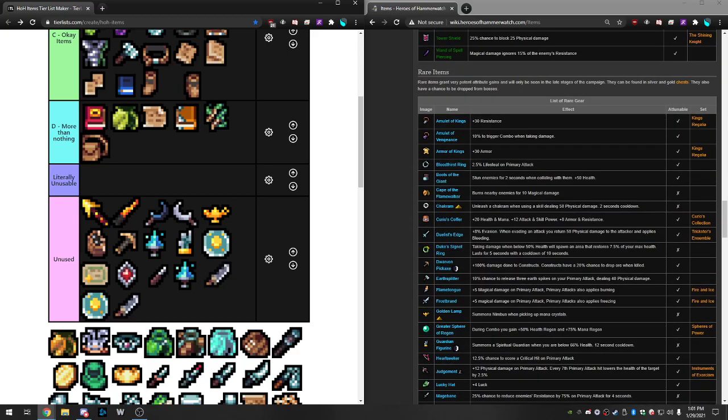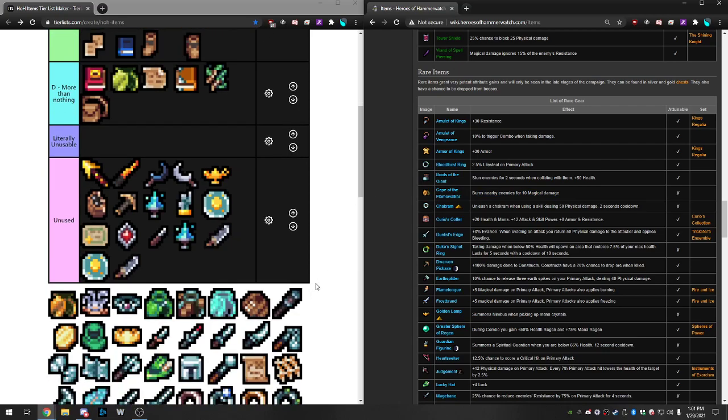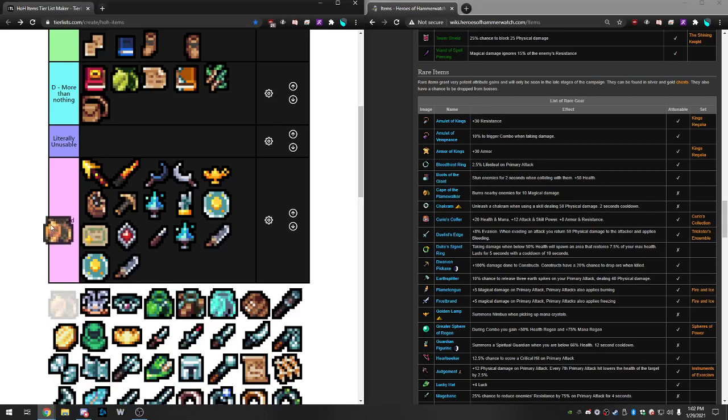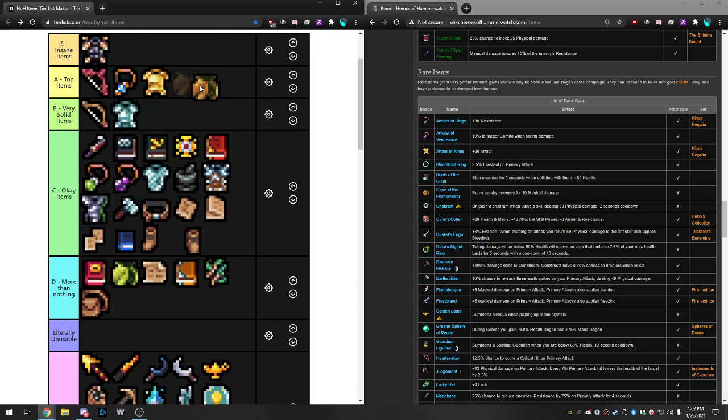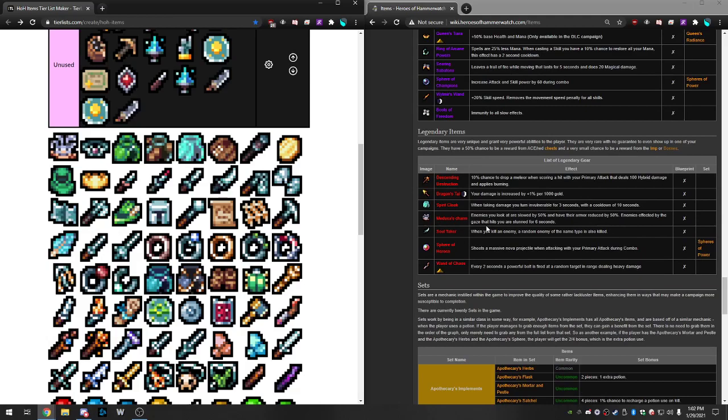Cape of the Flamewalker burns enemies for 10 magic damage and it's not attunable. It also makes everything around you burning, which activates the Darien statue. You can scale it with percent damage, penetration, skill power, and crit — but not skill speed, and there's no way to increase the cost via the Wilmer and Cedric statue combination, which holds it back. I love playing with this item — it's super fun early game because you can scale it well and it works on every character, making early grinding super easy. But it's just Very Solid, not top tier, because you don't use it late game.